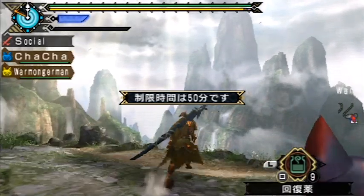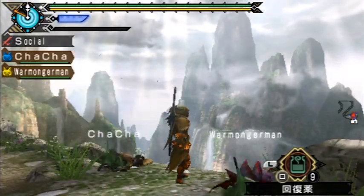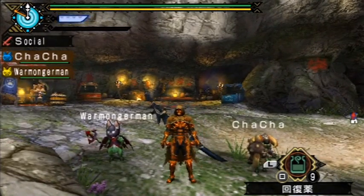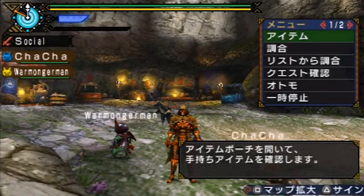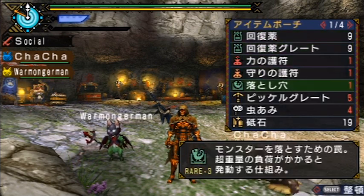It should be pretty easy to follow along if you've played Monster Hunter games before, but even if you haven't this should be a pretty good idea of what you need to do. The first selection in the start menu is going to be your inventory, so selecting it you're going to see all the various things in your item pouch.